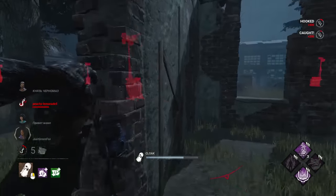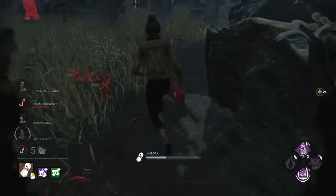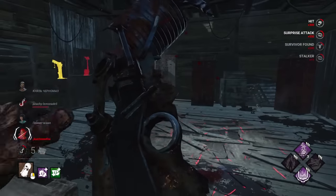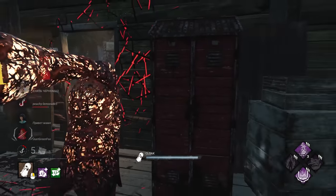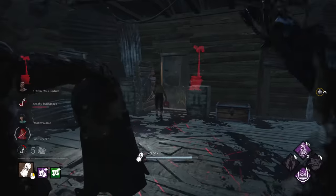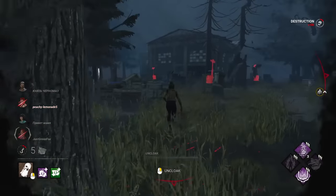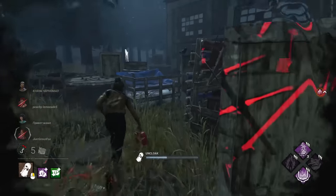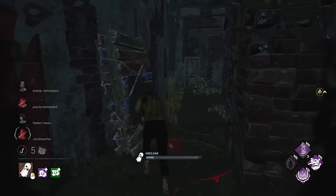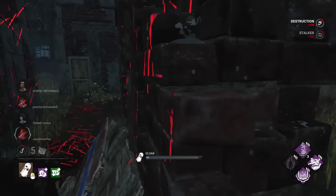They haven't finished a gen yet either. We do want them to finish some gens for Fire Up speed. I want to see her vault the window for Superior Anatomy. Look at the speed of that — it forces the shack pallet immediately because of Bamboozle. Another pallet? Absolutely. I mean, I could just walk through every pallet right now, couldn't I?